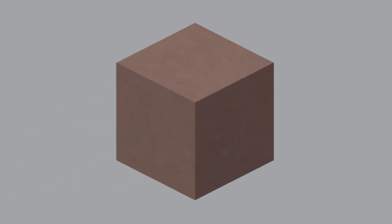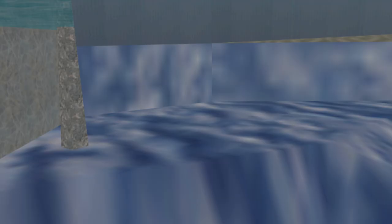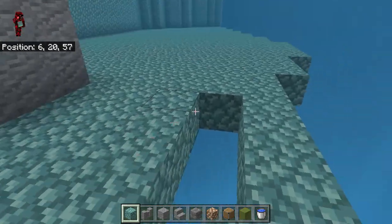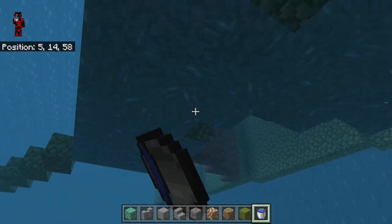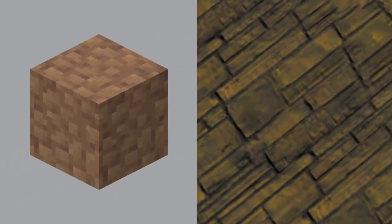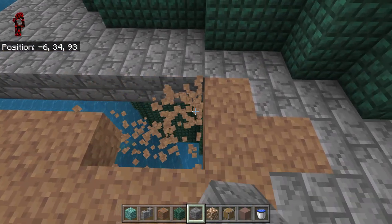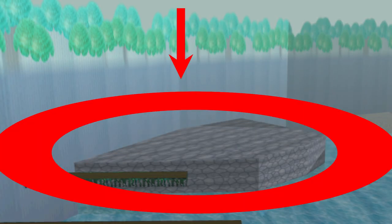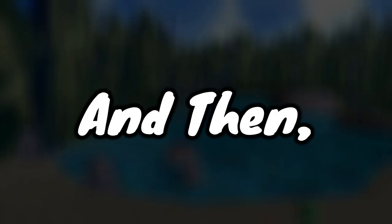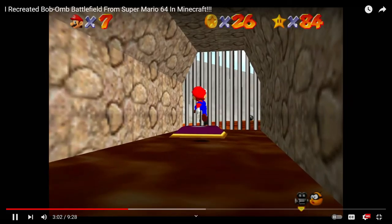So I filled the walls of that part, and then I started making this pillar that you can climb on. The 3D model is very inaccurate, but I'm just using it for the basic layout, not the design and detail. So instead of using the proper color I used andesite, but then I found out the actual color, so I changed it to some light gray terracotta, which has a weird brown tint to it. Terracotta is just weird. So I started making the outline of this ground right here and then started filling it in. For this platform, I used some packed mud because that's what it was in the 3D model, but later I found out the actual texture, so I switched it to some cracked stone bricks. I decided to put the button there too.